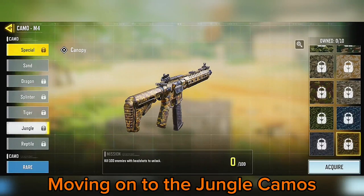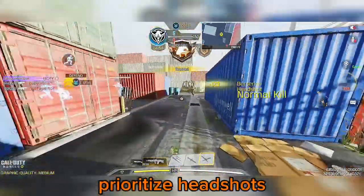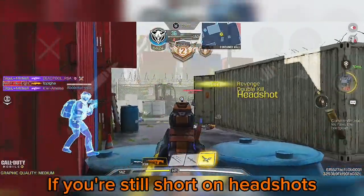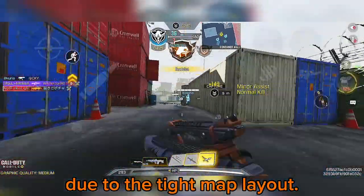Moving onto the jungle camos, requiring 100 headshot kills. When grinding for tiger, dragon, and splinter camos, prioritize headshots to unlock multiple camos at once. If you're still short on headshots, dive into hardpoint in Shipment for guaranteed headshot kills due to the tight map layout.